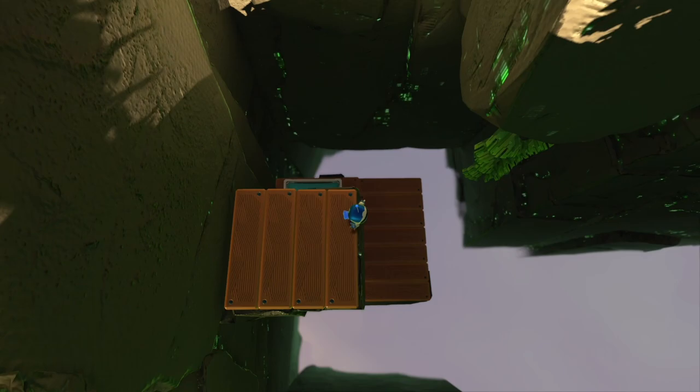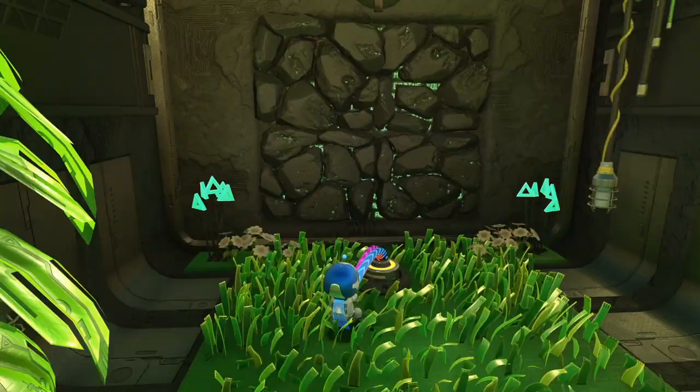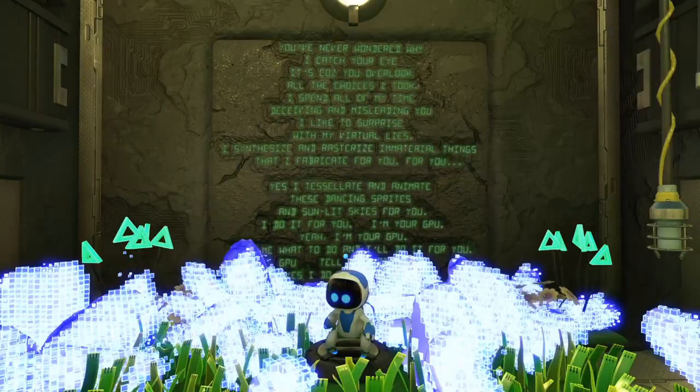Anything down here? It doesn't really look like it. I was expecting to find something at the bottom here. Never mind — there we go, now I see it. Let's take this guy out. New artifacts — no way, these are the cards that we used to insert in the PS Vita. I love it.